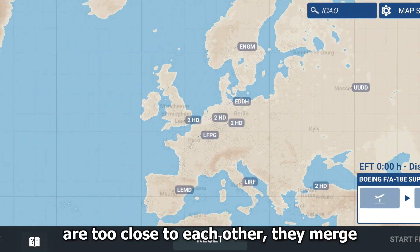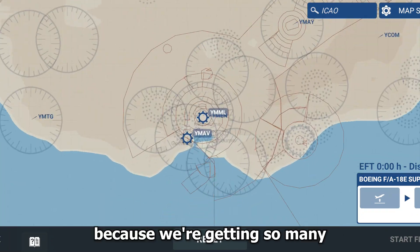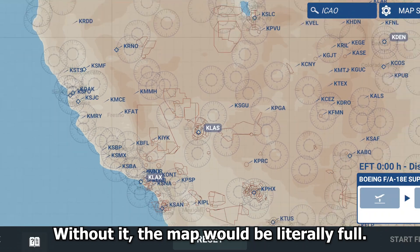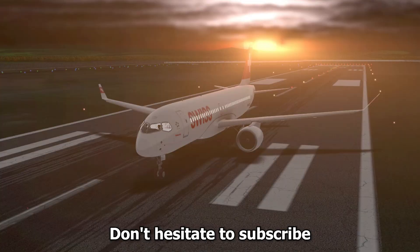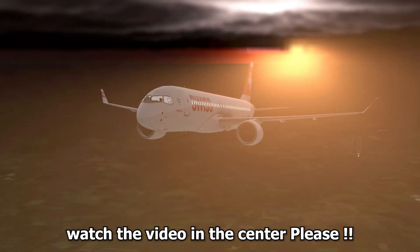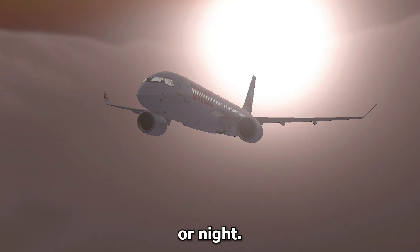Also, a new small feature: when some high-graphics airports are too close to each other, they now merge together as you can see here. This is pretty cool because we're getting so many HG airports these days — without this the map would be literally full. Don't hesitate to subscribe if you enjoyed this video. Have a nice day — or night, I don't know.